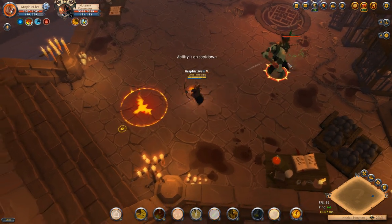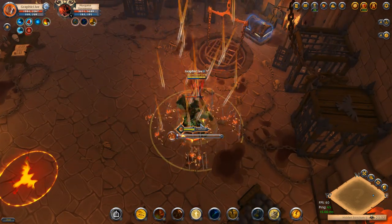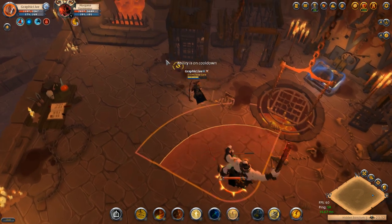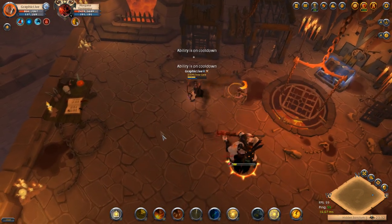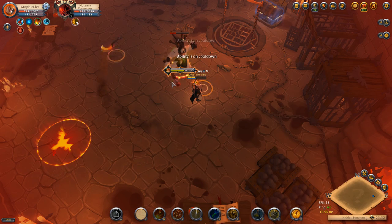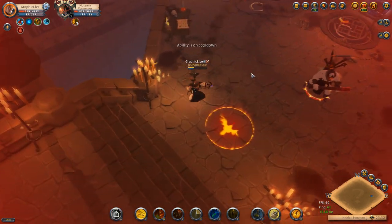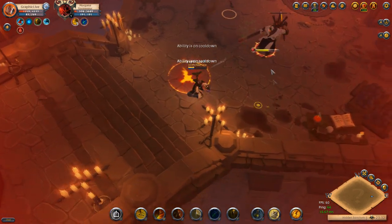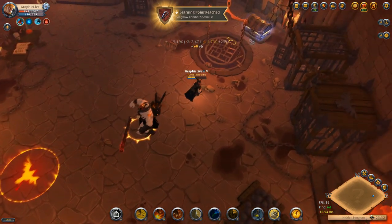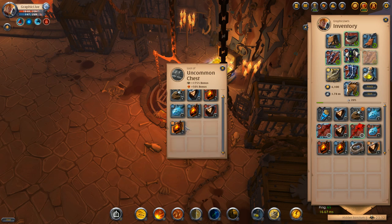Once cooldowns are back I threw the poison in and did all my major damage right away with the resistance reduction from the poison potion. This boss is actually somewhat hard to kill if you don't play it correctly. I got hit by about every skill shot yet again — not a great showing, but that's PvE for you. From this blue chest I got a 5.1 and a 5.2 weapon, both pretty good weapons that sell for quite a lot.